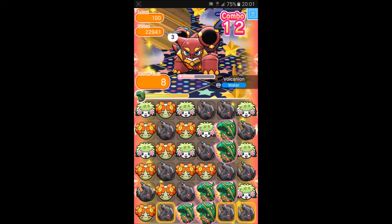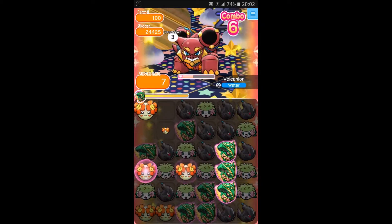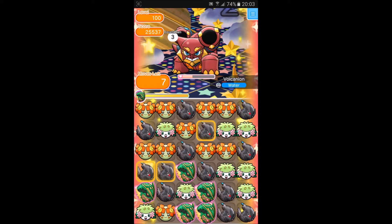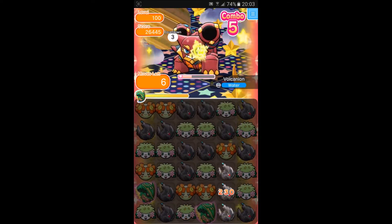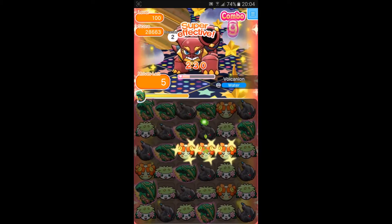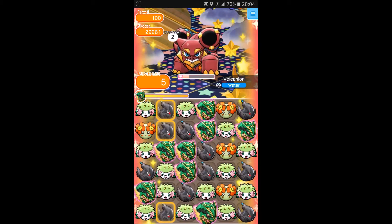We got a 12 combo and Monsap went off. Awesome — we got a nice 9 combo. Monsap went off and we've got about 7 moves left and about a third of the health to go, so we should be alright beating this with 5 moves. We need to try and get a Monsap or Sleep Charm off again. We have about 8,000 damage to do and we've got about 5 turns left, so we should be able to do this.